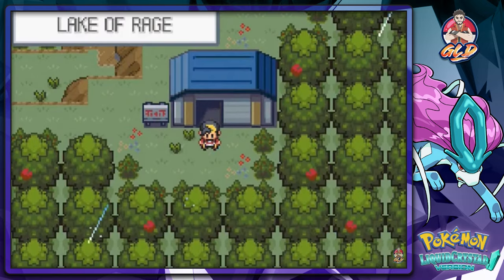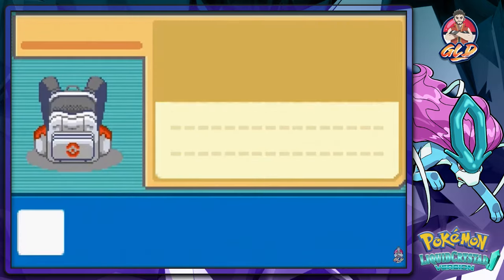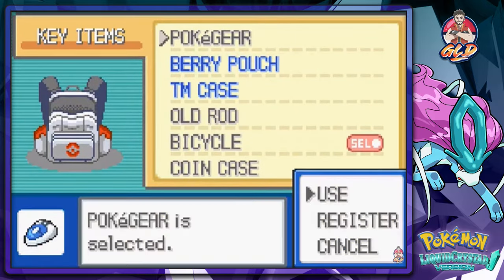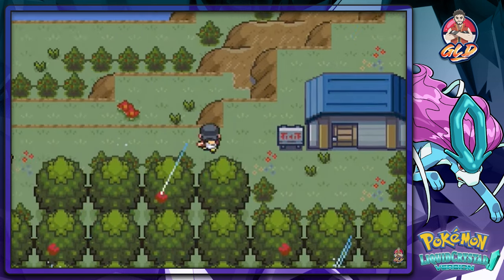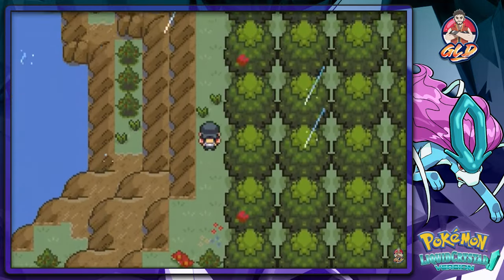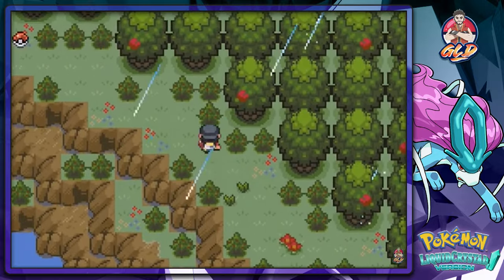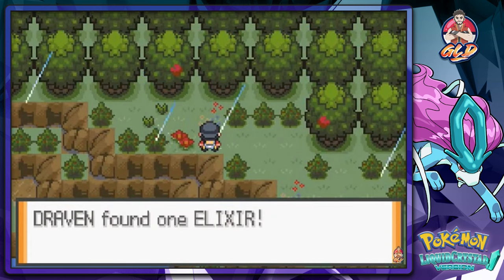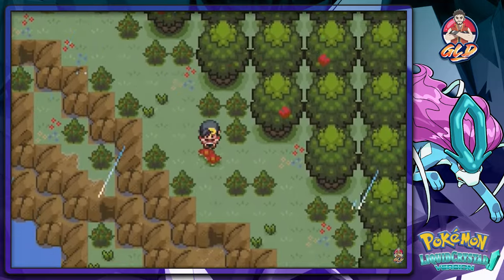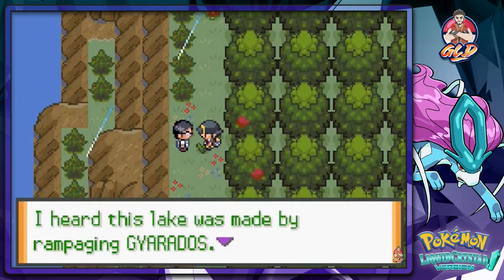Do we have a radio? Yeah, we do have a radio — completely forgot about that. Let's try the radio, but it's currently not working. Before going after Gyarados, let me grab some items around here. This place really does look like a big crater. Found an Elixir, which helps us out a lot. Let's keep running around.